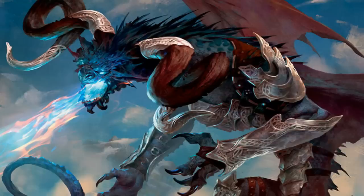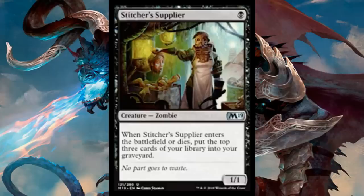Here's Stitcher's Supplier, which doesn't look like much at first, but I think this card is actually really good. It's just one black mana for a 1/1 zombie, and when it enters the battlefield or dies, put the top three cards of your library into your graveyard. I think this is better than Minister of Inquiries for God-Pharaoh's Gift decks right now — immediately get that ETB trigger and mill 3, and then as soon as it blocks and dies, that's another mill 3. Whether you're trying to abuse God-Pharaoh's Gift, Search for Azcanta, or reanimator strategies, this is a great way to self-mill for just one mana. This card is way better than it looks.